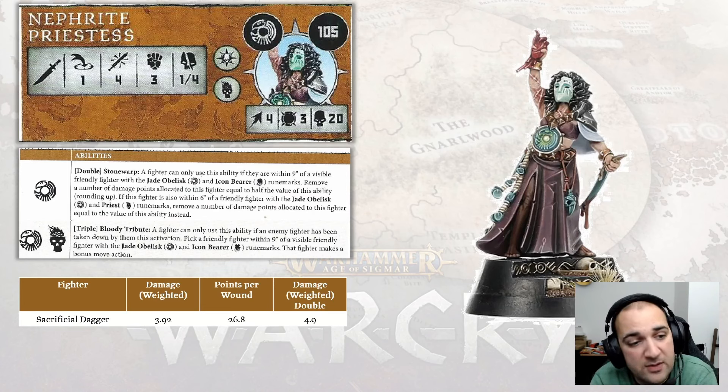On to our Nefret Priestess. She costs 105 points, has 4 attacks at strength 3 with 1-4 damage — a bit on the low side but average for a low-pointed support character. She has movement 4, toughness 3, and 20 wounds, which is pretty good for 105 points. She has the Hero and Priest rune marks and comes with two abilities: Stonewarp and Bloody Tribute.